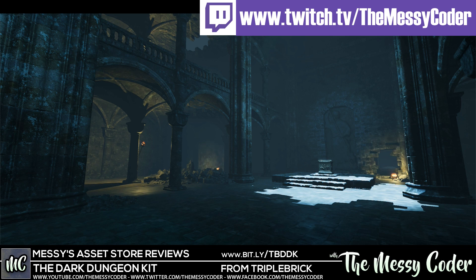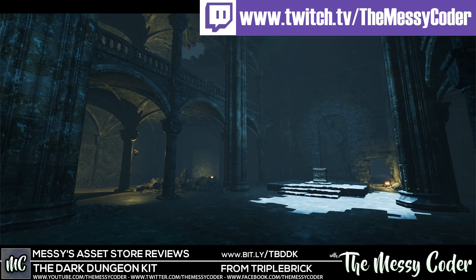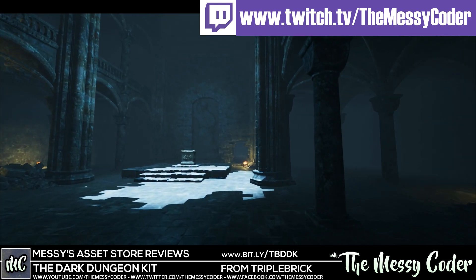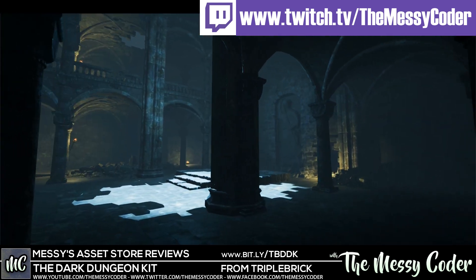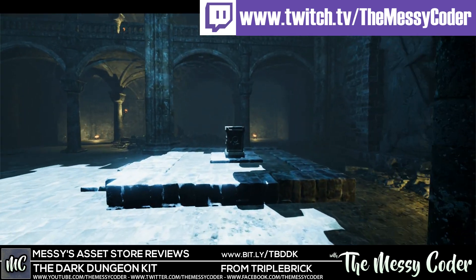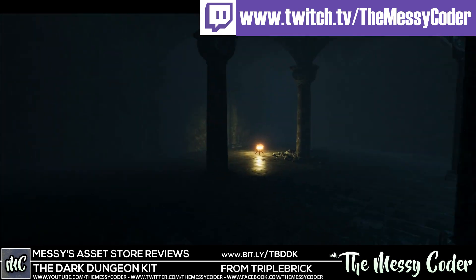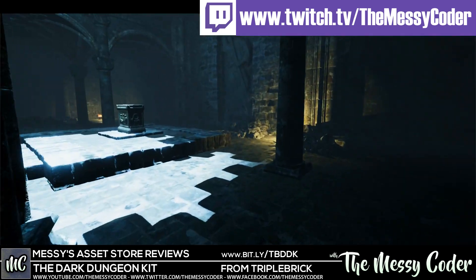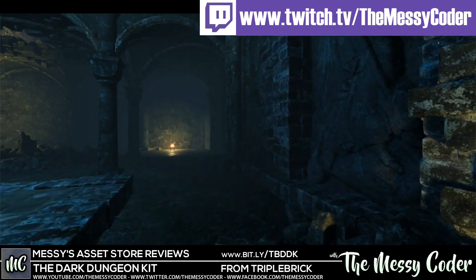Hi everyone, Messy Coder back again with another Asset Store review. This time it's the May Madness Special of the Dark Dungeon Kit from Triple Brick. Normally $45, this is $22.50 as part of May Madness. This is my favourite dungeon kit on the Asset Store, no doubt about that.